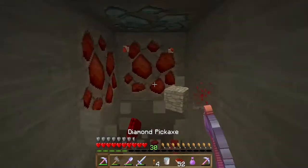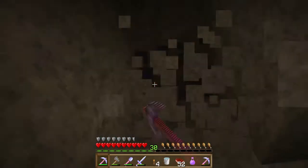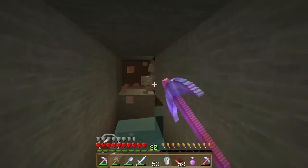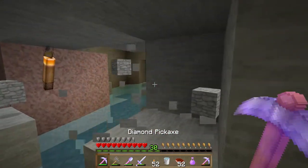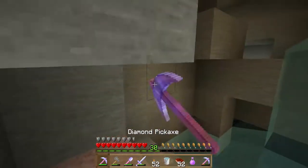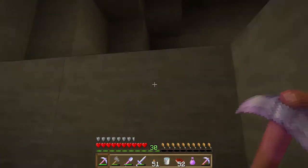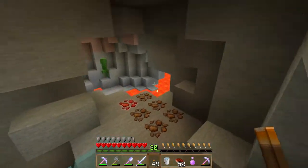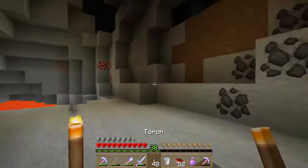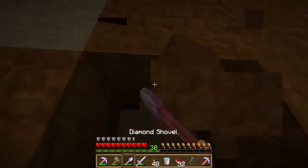Eventually I just started branch mining, trying to find a new cave to explore because there were no diamonds. I ended up finding a few while branch mining, but my main objective was to find a massive natural cave. I found eight diamonds. Then I found a natural cave — I wonder how big it is. What I like to do in newly discovered natural caves is light up everything, kill every monster, then backtrack and get all the resources I missed. But right now I just want to quickly skim around for some diamonds and clear the monsters.